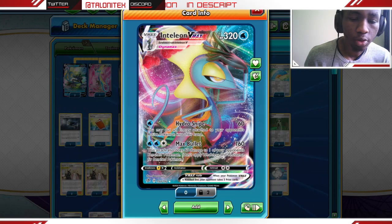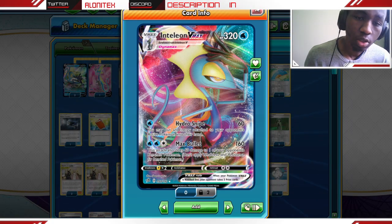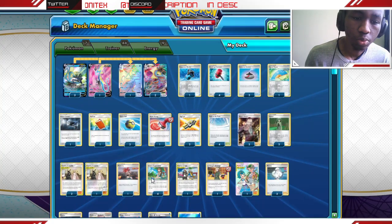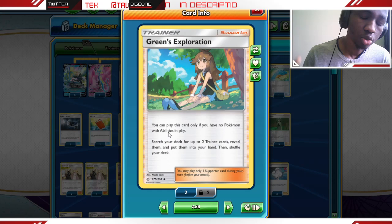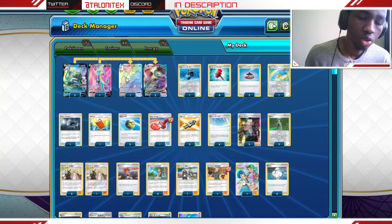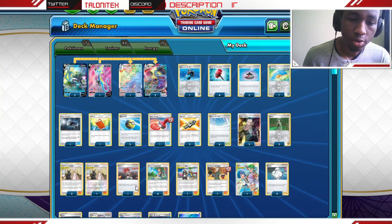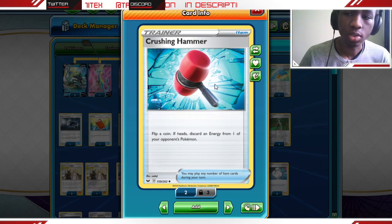Inteleon has a lot going on, but what I think here is that Inteleon is mainly great with a Green's Exploration combo. With Green's Exploration you get to grab two trainer cards you want as long as you have no Pokémon abilities in play. The Inteleon line has no abilities, so we can Green's for anything we want — like two Crushing Hammers to disrupt our opponent's energy.